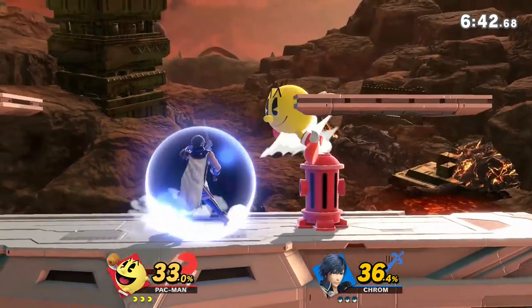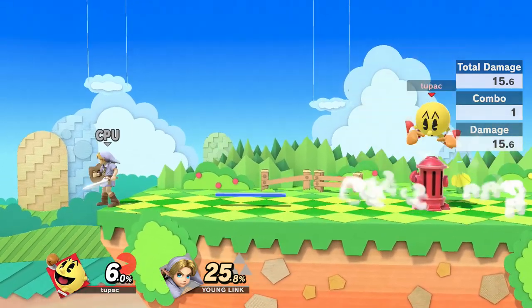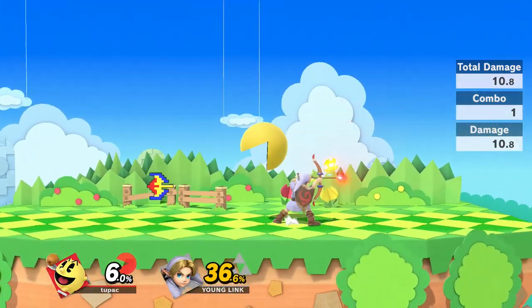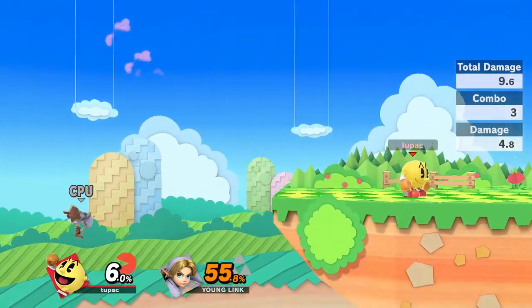In terms of neutral, it's important to understand what Pac-Man is specifically looking to go for in this part of the game. Pac-Man is a zoner at heart, and while he can get some pretty strong combos off of his normals, he's much better off trying to set up a wall with bonus fruit, hydrant, and trampoline, which are ridiculously good at area control and limiting options from your opponent.